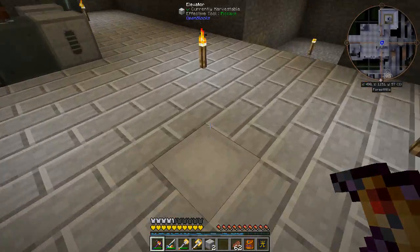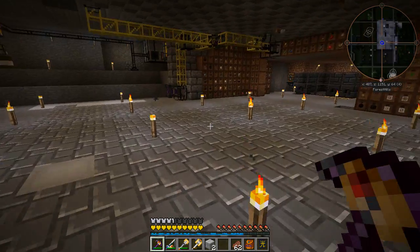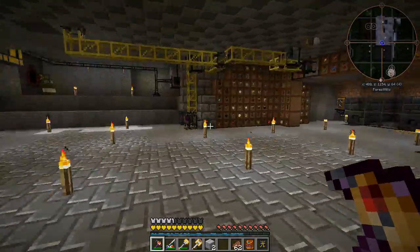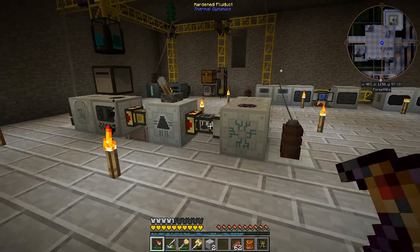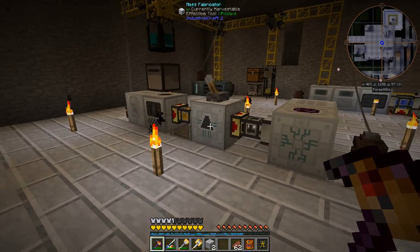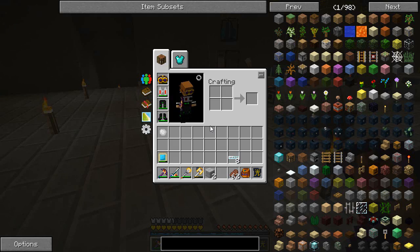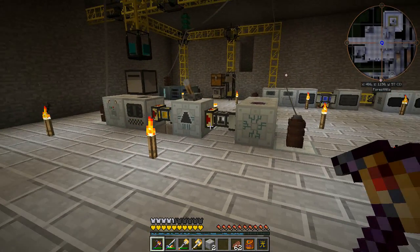Now it turns out we've only got 8 millibuckets left of UU matter, so we're going to need to run our mass fabricator. I've got a bit of scrap in there which is pretty good, but this is going to take a long time to make another one. There may actually be another way of getting iridium ore, so stay tuned next episode - I'll quickly go through another way of getting iridium ore from the Infinity Evolved pack. That's all from me for this time - that's another fairly successful episode. We've got a source of iridium ore, it may take some time and we may need a bit more power, but it'll work. We'll be able to get our 32 iridium ores required for Applied Energistics just to get started. Thank you very much for watching and we'll see you next time.